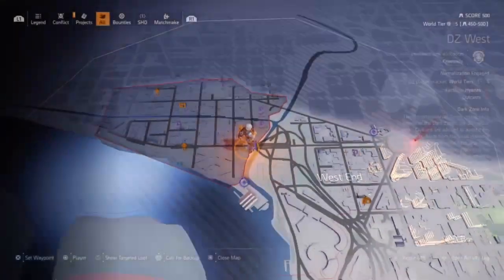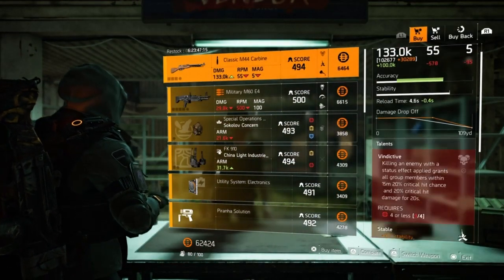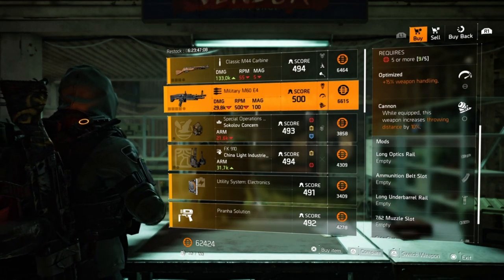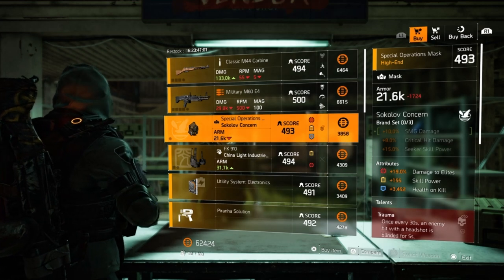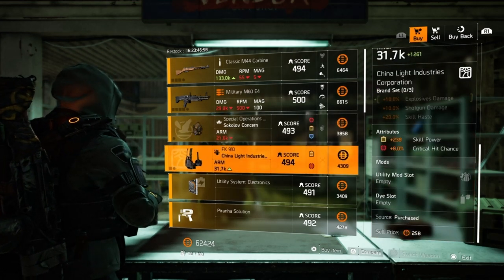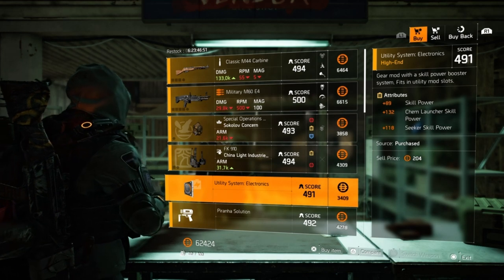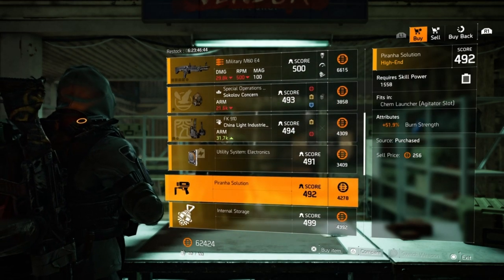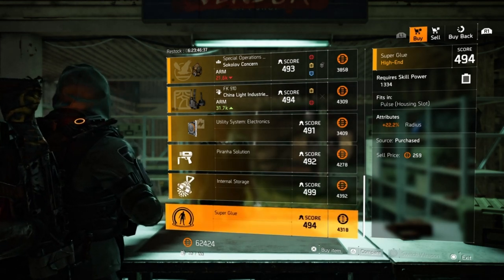Moving on to the Settlements, starting out first with the Campus. We've made it here to the Campus Settlement. This vendor has a Classic M44 Carbon with Vindictive Stable Greased. An M60 E4 with Close and Personal Optimized and Cannon. A Suck Me Off Mask with 19% Damage to Elites, 155 Skill Power, and then 3,452 Health on Kill with Trauma. Moving on we have a China Light Industries Holster with 239 Skill Power, 8% Critical Hit Chance. A Utility Systems Mod with 89 Skill Power, 132 Chem Launcher Skill Power and then 118 Seeker Skill Power. A Chem Launcher Mod with 51.9% Burn Strength. A Hive Mod with 48.9% Charges. And finally a Pulse Mod with 22.2% Radius.